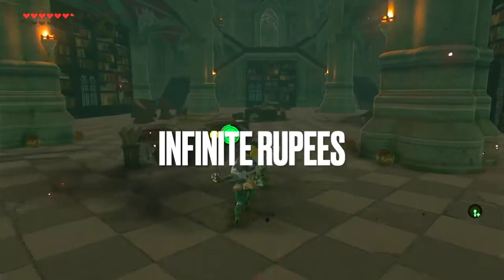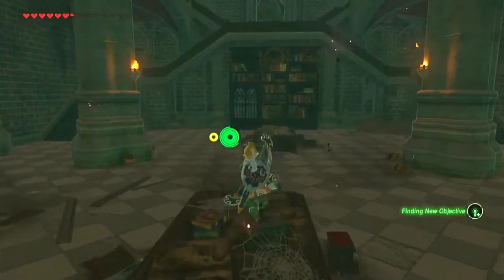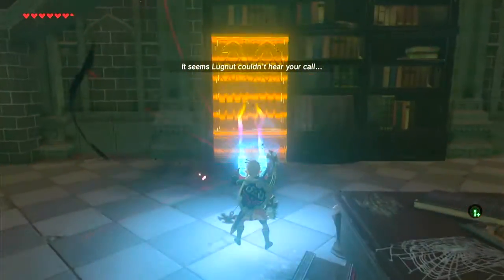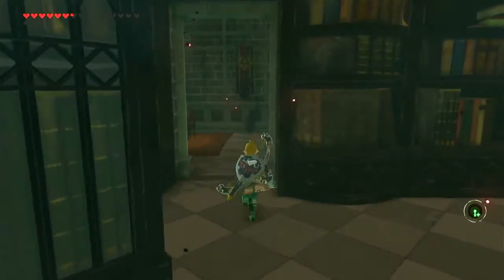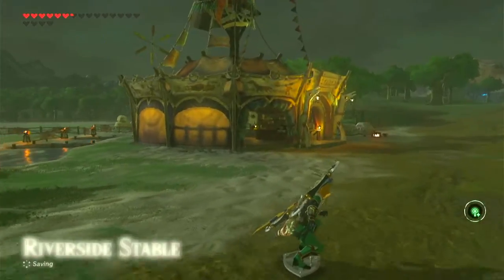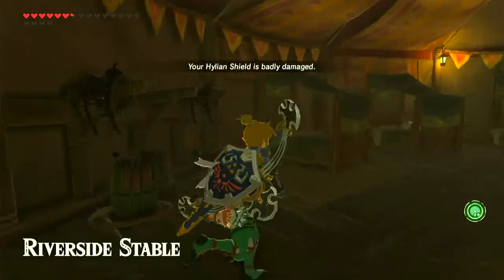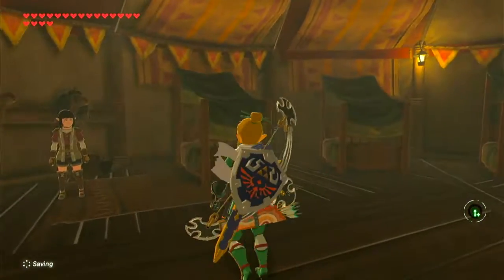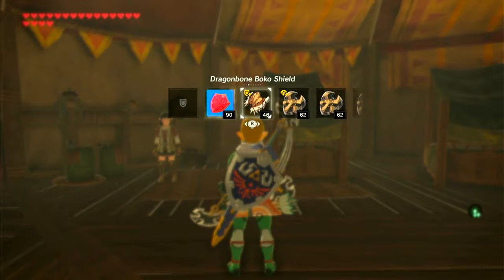Before you do this next glitch, make sure you have a piece of Royal Guard equipment. If you are not sure where to find it, head to the library in Hyrule Castle and use Magnesis on this bookshelf. A hidden room will reveal itself, and inside is a Royal Guard's shield. Now you are ready to do the glitch. Head to the Riverside Stable where the NPC Parsi is waiting for you. Usually, you trade her Royal Guard's equipment for gems, but this glitch allows you to not give her the equipment, yet she still gives you the gem — essentially meaning you can get infinite rupees.